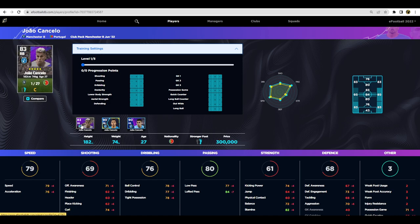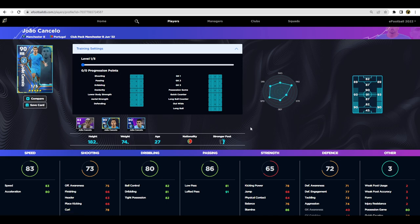Looking at Cancelo's club pack card — a lot of people say he's the best right back in the game. When looking for a defensive right mid or right back you need pace but also aggression, tackling, or something like that, alongside the ability to bomb up the wing. Most right backs worth their salt have high stamina — his is 86. We pump up his possession game and focus on the defensive side to bring that up to 80, which should be enough pace to get up and down the pitch.